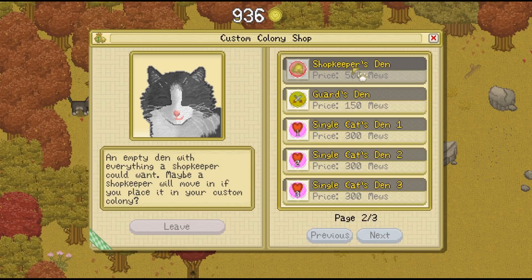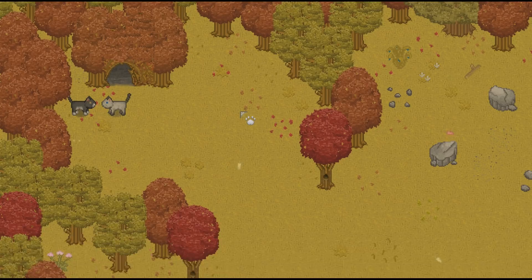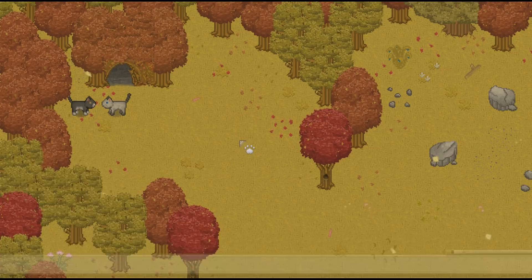So I'm going to go ahead and get the doctor's den and we'll visit the shop. We'll buy items. Can we sell just random stuff to Coco? I'm also going to get the shopkeeper's den. What can we actually sell off? If we visit the shop and hit sell, you can just sell normal things. Okay, let's go ahead and manage the colony.